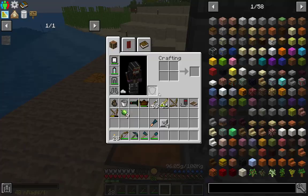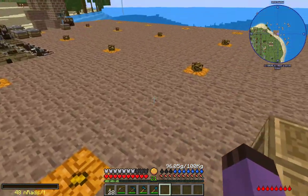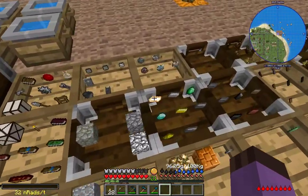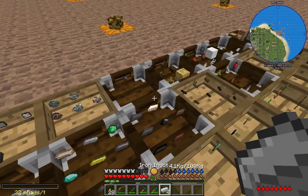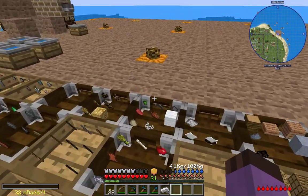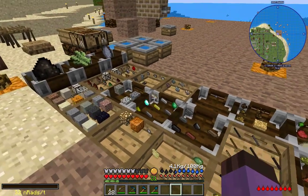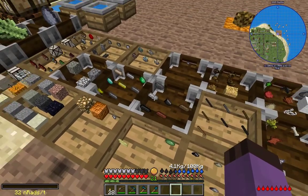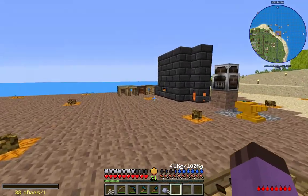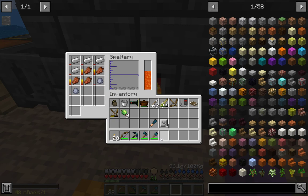There we go - let's get these last three ingots out while we're waiting. If I didn't feel like making these hard diamond tools, I could have made a steel or hard diamond sharpening kit and combined that on the tool table with flint and my tool - that would raise my tool's mining level to the material of whatever I sacrificed in the sharpening kit, without using a modifier.